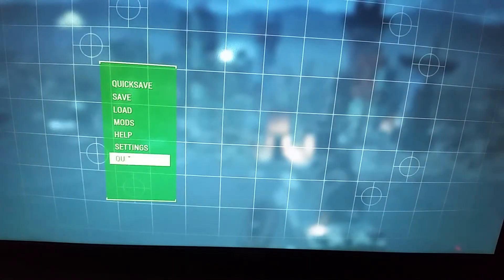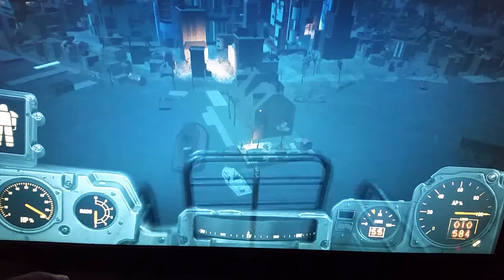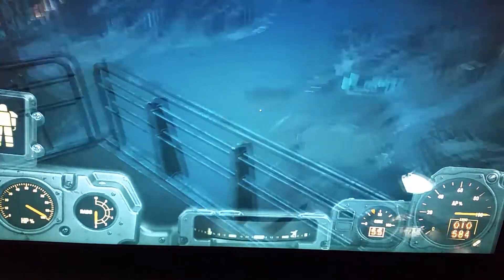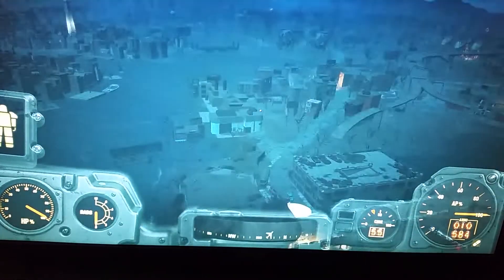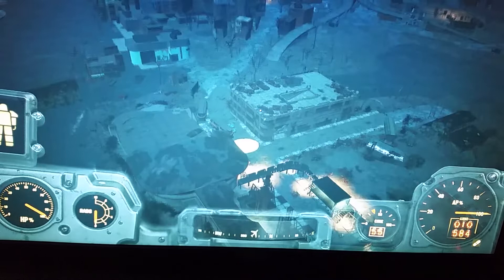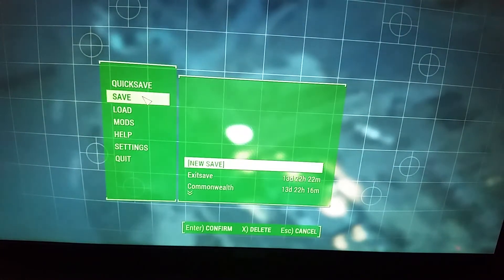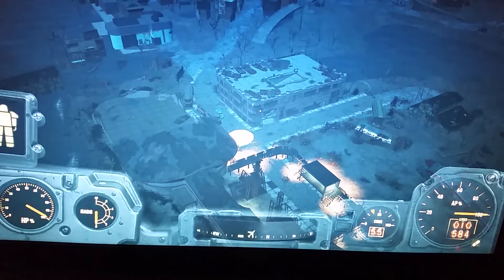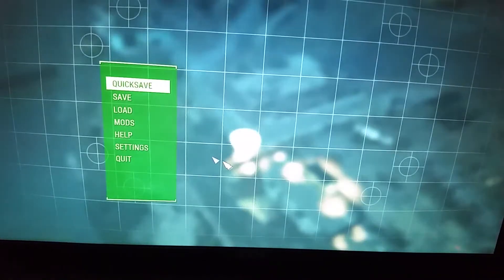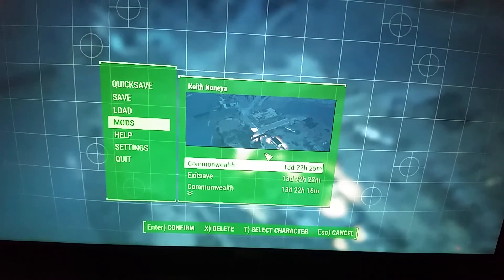Alright, now we can come back to the game. Let's move around here a little bit and go ahead and try to save it. Hit Escape, Save Game, and we're going to use a New Save. So it should be saving it now. Now I should be able to go in and hit Load Game — and lo and behold, there it is. There's my save game now.